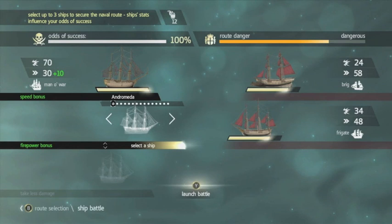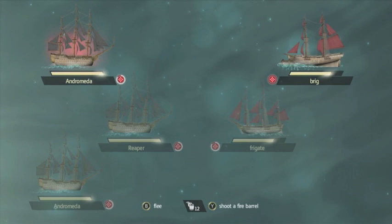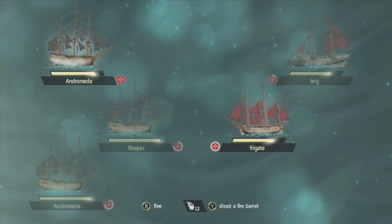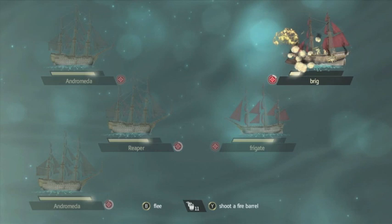We're going to do this battle here, and this is a bit of overkill because we've got three man-o-wars. It's all completely automated — the brig and the frigate will shoot at me automatically, and vice versa for my ships. The only thing you have control over is hitting Y or Triangle on PlayStation to shoot a fire barrel, but you generally want to save those for the tougher enemies like the other man-o-wars.